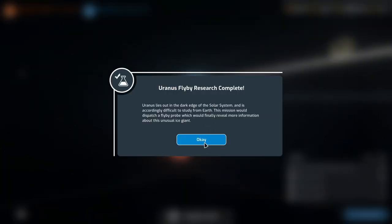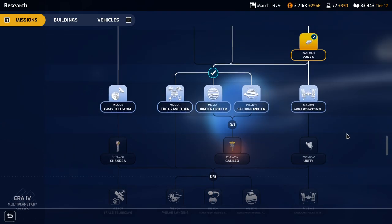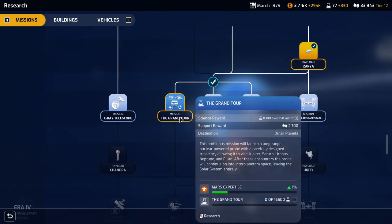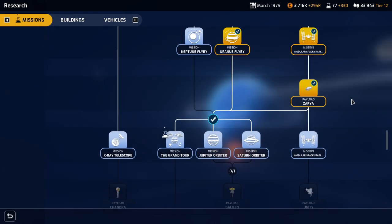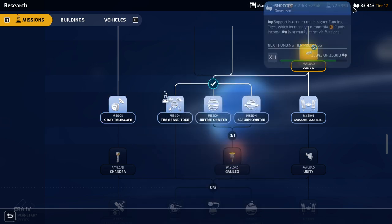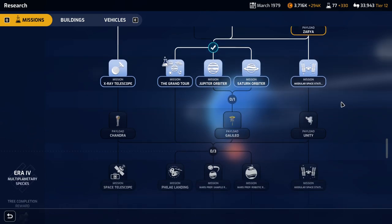Uranus flyby research is complete. Let's pick some more research. Our plan is to go down this way, and if we get one side done there's a choke point — we need three things. Galileo counts as one and Grand Tour can count as another. Let's research Grand Tour. I don't care about Neptune flyby, sorry Neptune fans. Can't we do something that can be completed really quickly? Maybe X-ray telescope? The support reward is pretty low for that too.